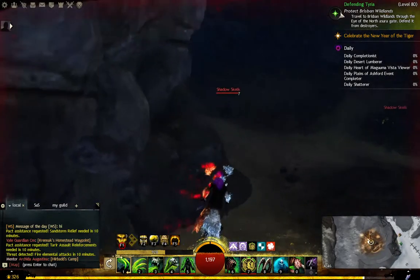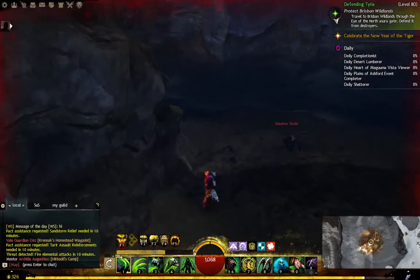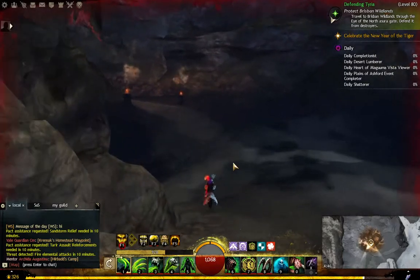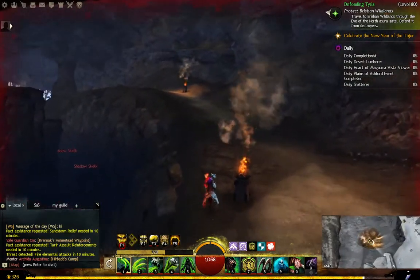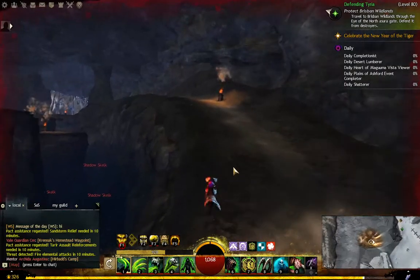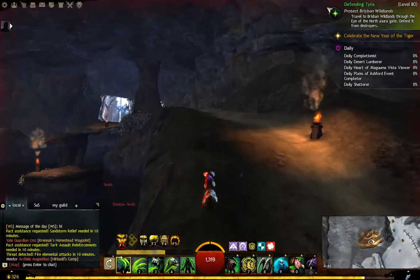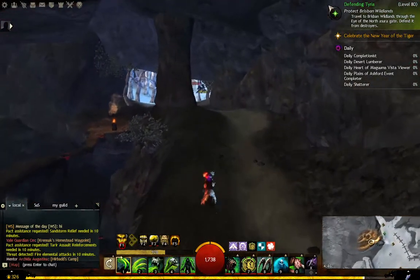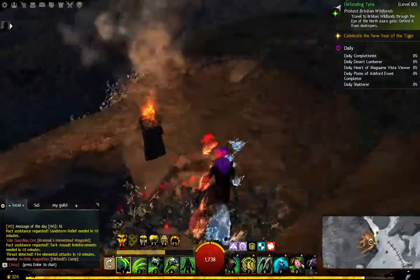Once you fall down here, all these shadow skulls start attacking. You either have to fight them or run past them. As you can see, there's no gliding and no mount. So let's try this again.